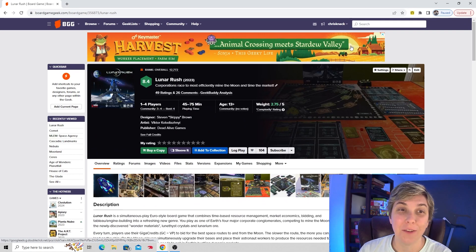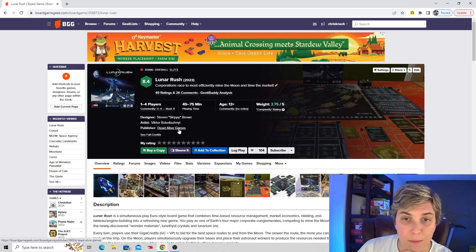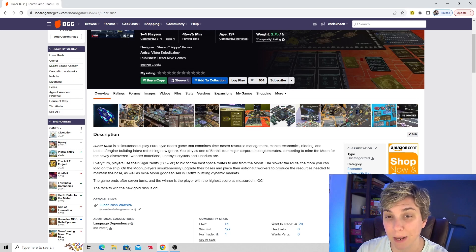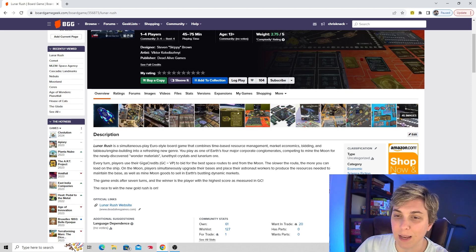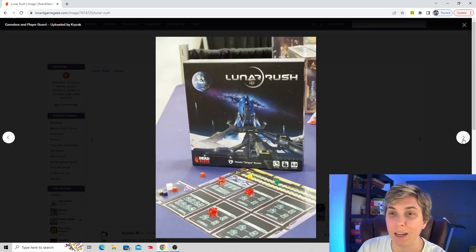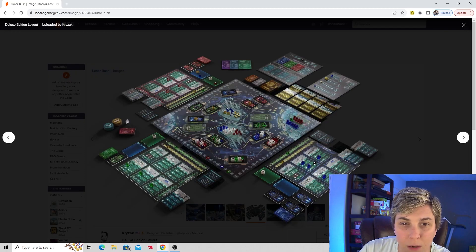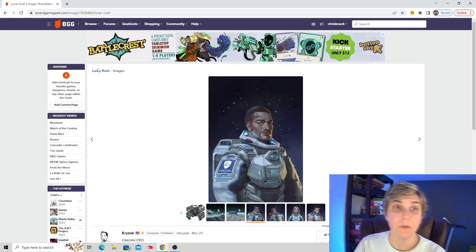Let's move on to a space game — Lunar Rush. Corporations race to most efficiently mine the moon and time the market. Dead Alive Games is the publisher. It's a simultaneous play Euro-style board game that combines time-based resource management, market economics, bidding, and tableau engine building into a refreshing new genre. Economics, sci-fi — all those things are interesting to me, and I love simultaneous action games. It has a dark look but I would try it — it's caught my attention and the graphics are interesting. That is Lunar Rush, one I would definitely like to try.